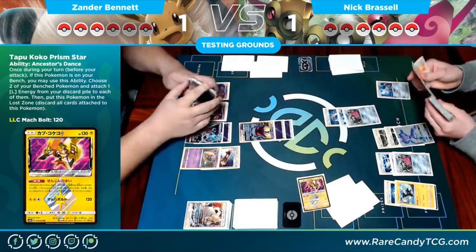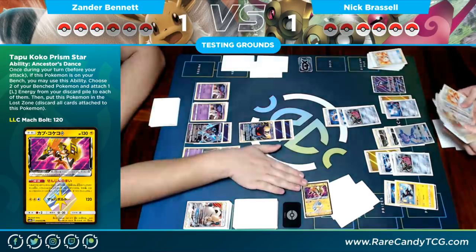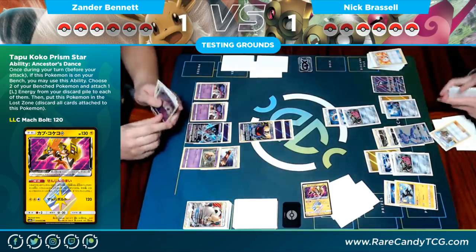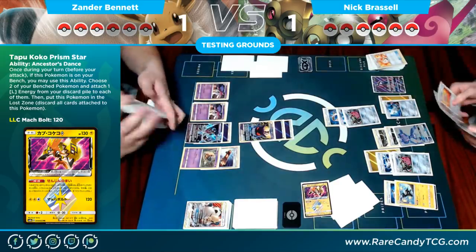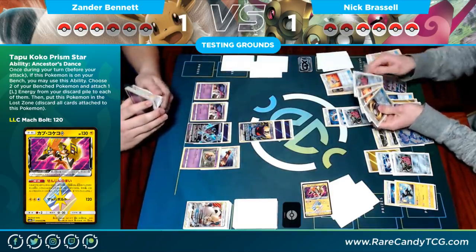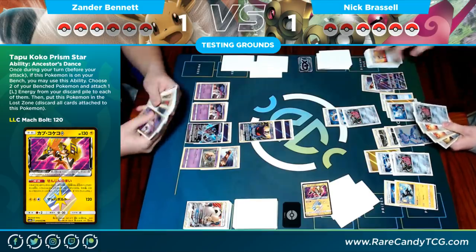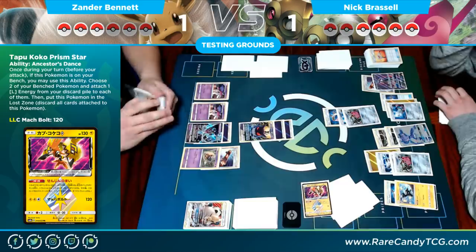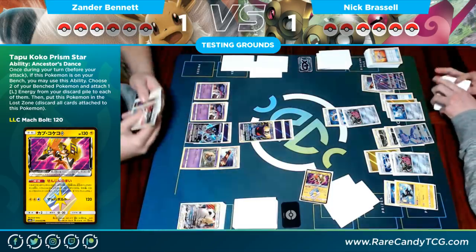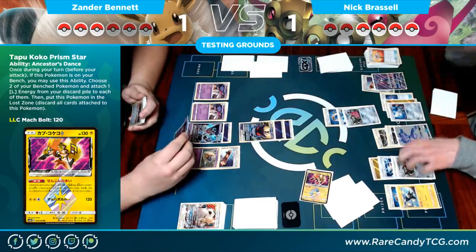The Double Aid goes down and he uses Tapu Koko to get two Lightning energies onto the board. But as I said, this is a huge bummer because he's pretty behind. Lele goes for a Lillie just to see if he draws a Double Colorless, but it takes a while. I don't think he's Sprinted yet, and no Double Colorless in sight. He's stuck without an attacker, but still kind of in it — he has four prizes left and the Pokémon on board could take four prizes in the turns I'll take three.